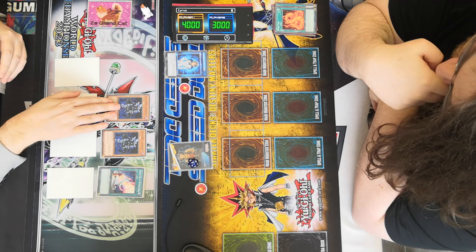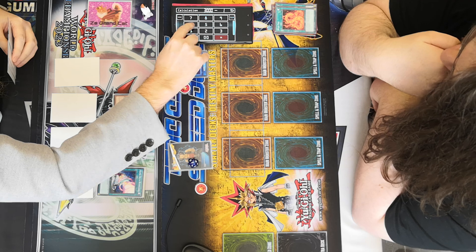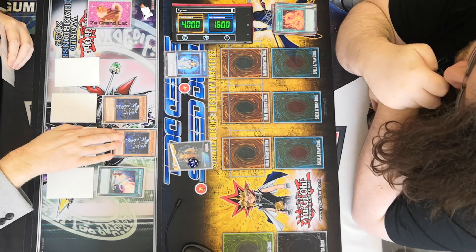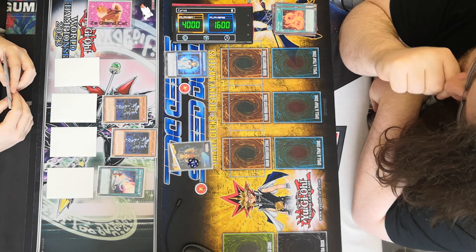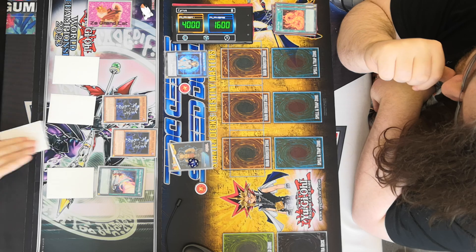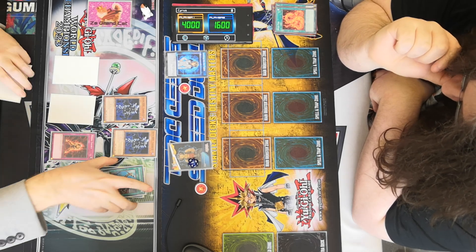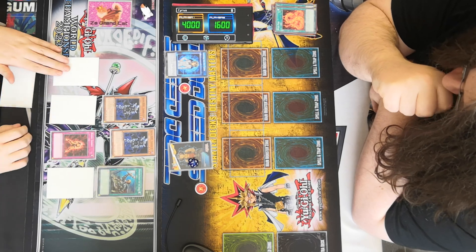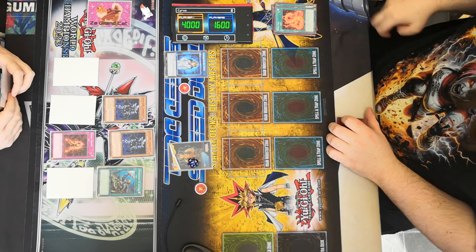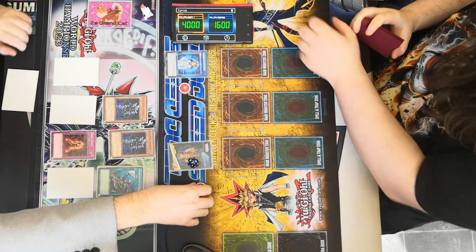I shall attack you directly for 1400 — you go down to 1600 life points. Then I shall attack you directly with my Diamond Dude. Do you want to activate anything? In the damage step I shall activate Rising Energy — discard a card from my hand, give Diamond Dude plus 1500 attack until end of turn, and attack you directly for 2900. And that is game!